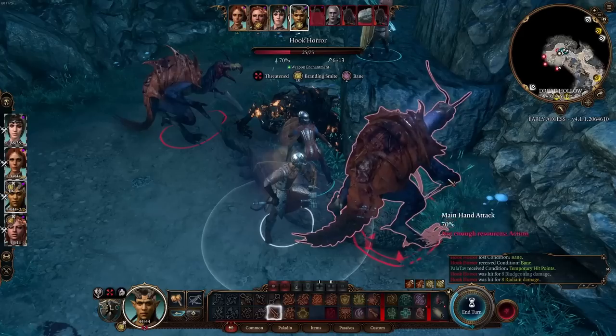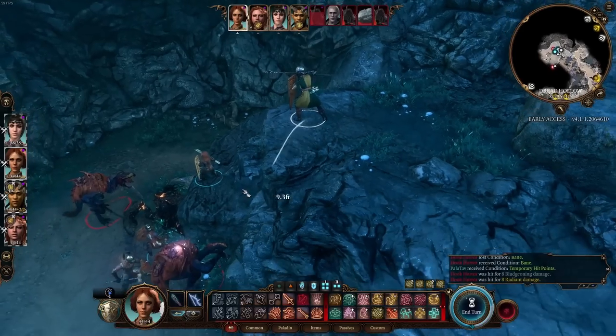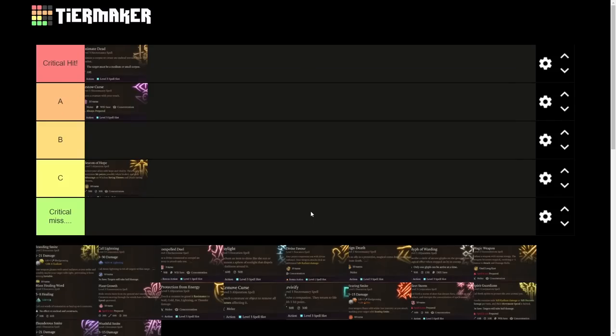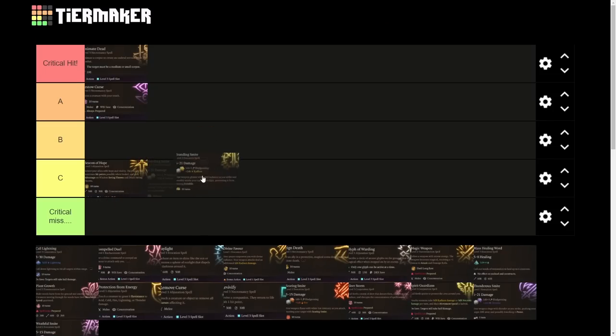The Hook Horror is now giving off some light. We can use Divine Smite on top of it as well. Branding Smite is a paladin-only spell — where to put it? Considering it requires a level 2 spell slot, one of the spells known, and concentration, I'm struggling between B and C. In the Underdark it's probably B because it provides light; outside the Underdark, probably C. I'll put it in B — if you know which enemies can turn invisible, it's a good spell.